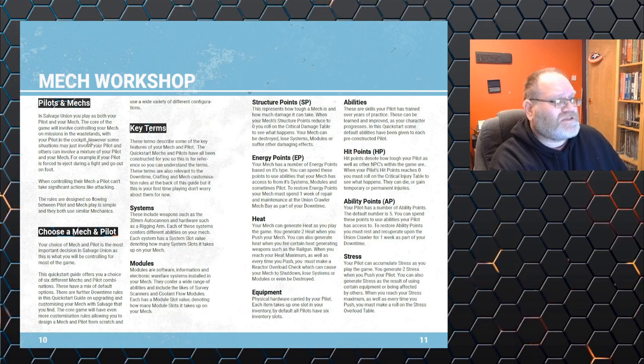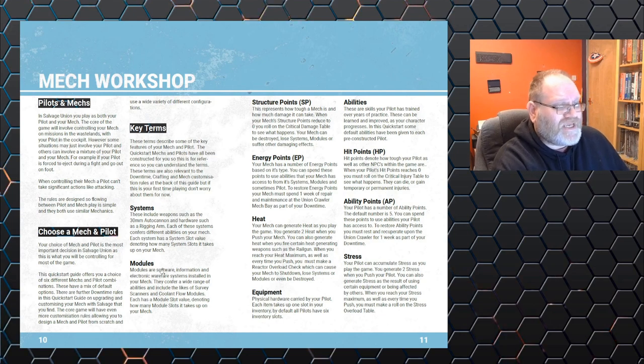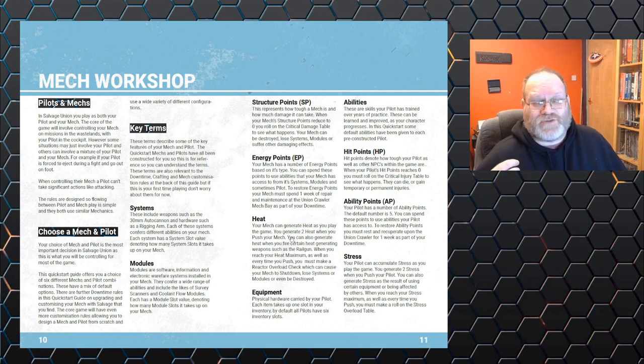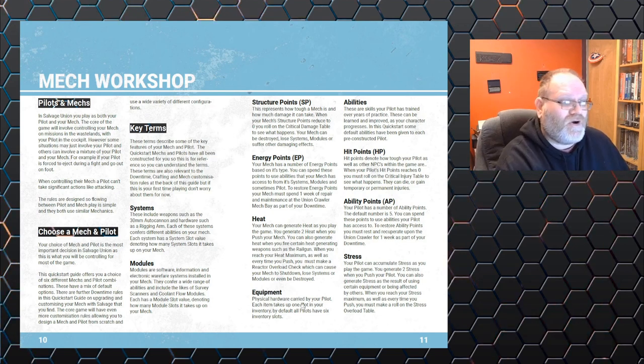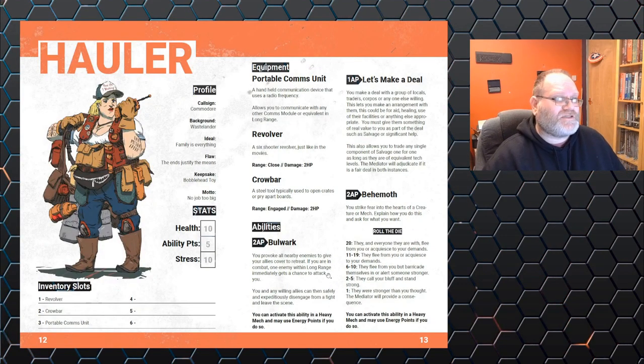In Salvage Union you play as both your pilot and your mech — you are advancing the mech alongside your character, the two are bound together. You're not only leveling up your character but also your mech, and many adventures will take place with your player entirely inside it. Key terms include systems, modules, structure points, energy points, heat — similar to BattleTech, where straining your mechs can heat them up and risk blowing the reactor — equipment, abilities, hit points, ability points, and stress.